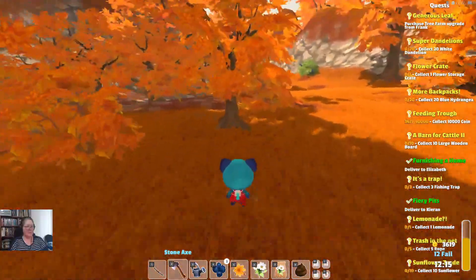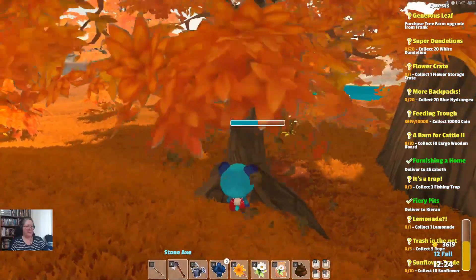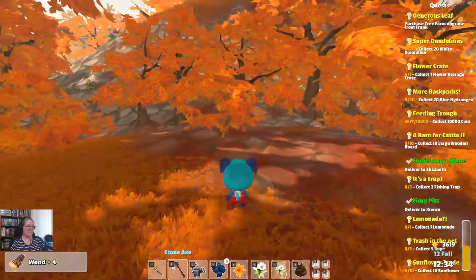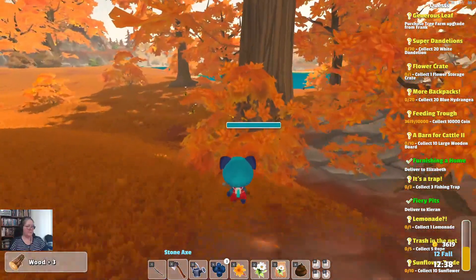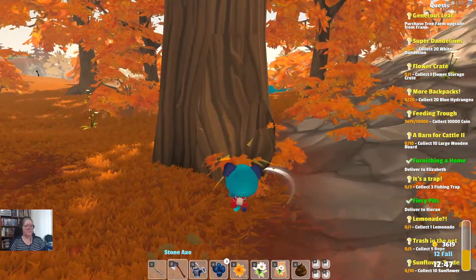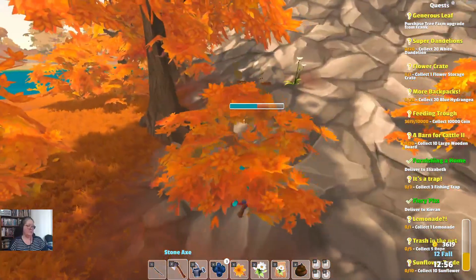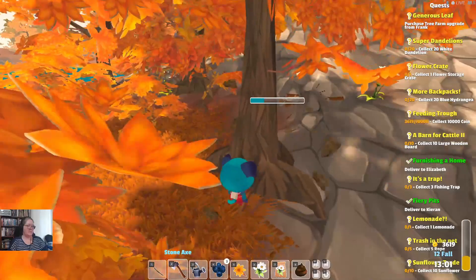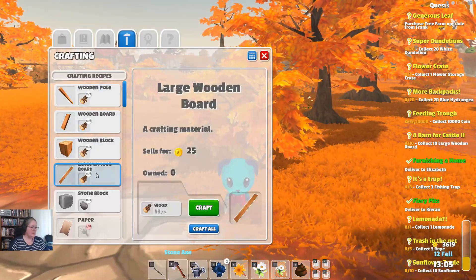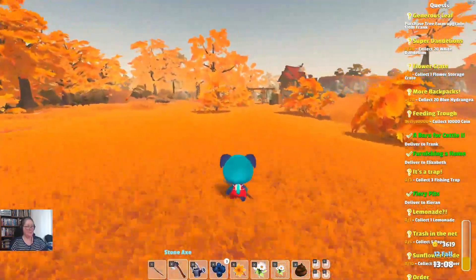I'm not sure I'm going to get 50 wood — I may run out of energy. Counting as I go: 6, 14, 17, 21, 27, 30, 34, 37, 44. Now can I just craft those? Large wooden board — craft all of those. Now let's go see what we need for something else. So far we've got three done.